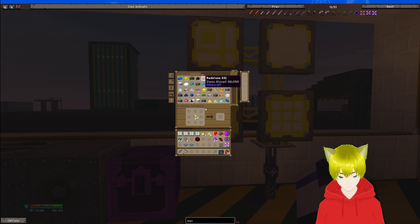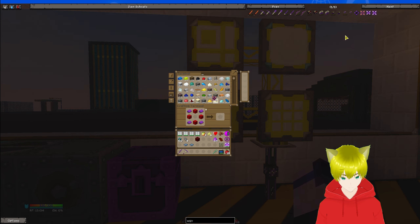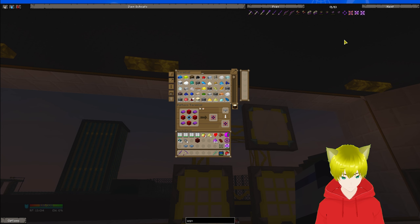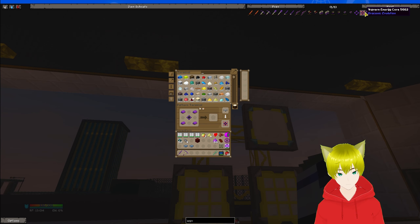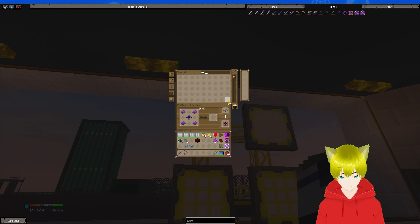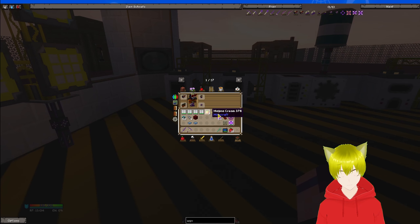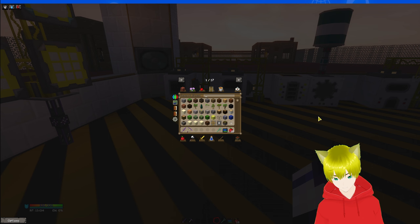That's the problem — I can create the crafting recipe for this. What the hell? Where did my energy core go? Oh my god — energy core, I kid you not.